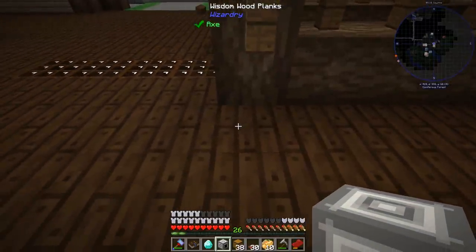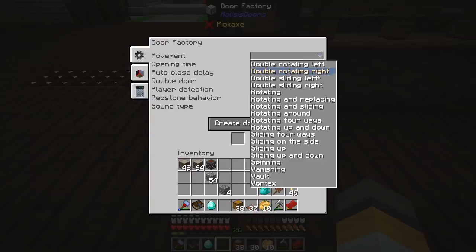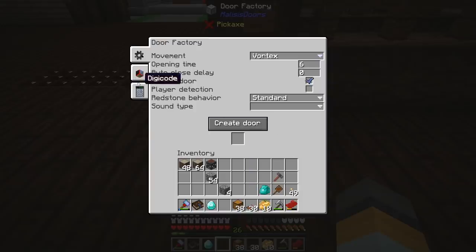Eventually I want to move a lot of our operations into here anyway, so the door factory can go here. Right-click, here we go. You can have redstone behavior — so it only opens if you get redstone to it. That sounds pretty cool. Imagine our railway tunnel has giant doors on it and a redstone detector track, so anytime a cart goes over it, it opens the doors. We're going to keep it basic and keep double doors. You can have it rotate, slide, vanish, vortex — I want to make a vortex door.